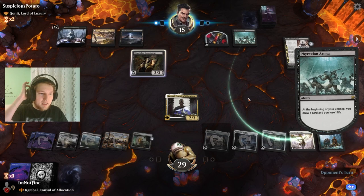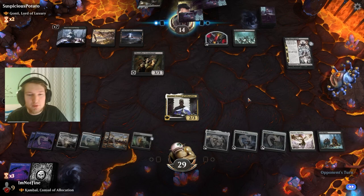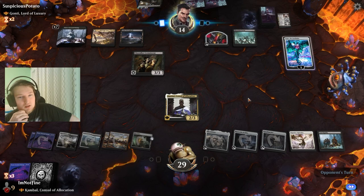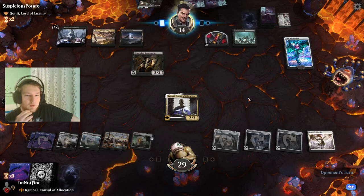Maybe I was just supposed to keep that in hand so they get something different back. But now it's the Ugin minus the Cruel Reality — I was just supposed to not play anything there. Really difficult to know.